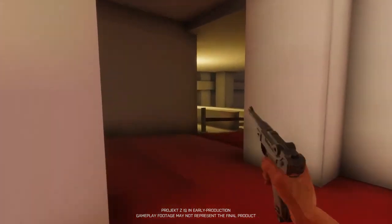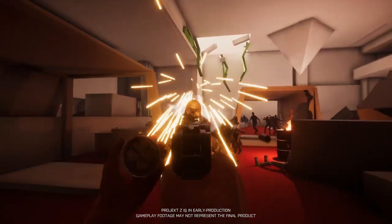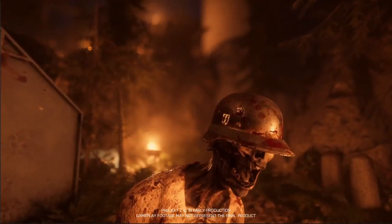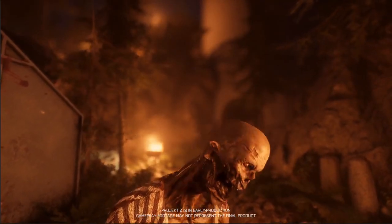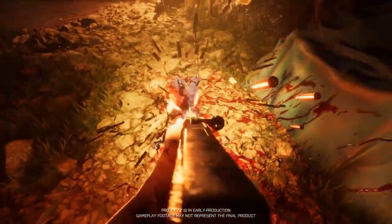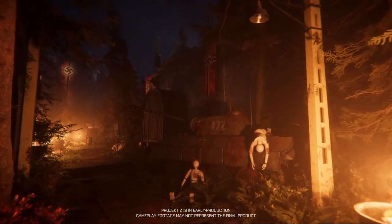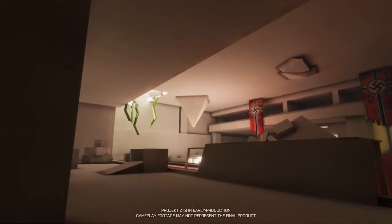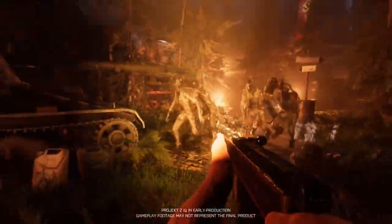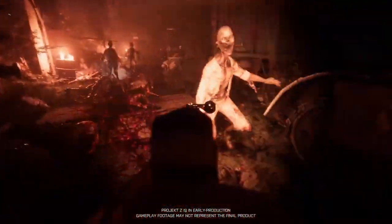The zombies in Project Z are placeholders for the time being, but the team have given them a recent update to their looks and the models themselves look incredible — it's just the animations that need some work personally. The gore system is explosive but not too over the top for the game genre, and the AI become quicker and more dangerous as you damage them, or other zombies nearby them. They even group up together when idle, with the horde mechanic being implemented. Not only this, but dismemberment is possible and has its strategic advantages — taking out a zombie's legs will take away their mobility, shooting off their arms will prevent their ability to do damage, and so on. A very neat feature all the same for a game like Project Z.